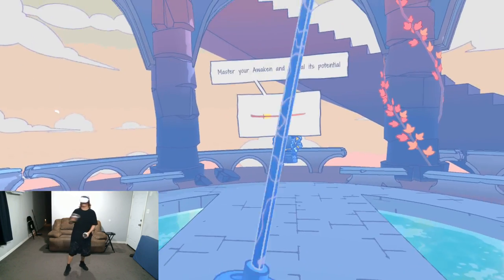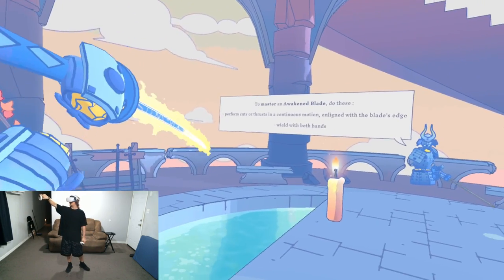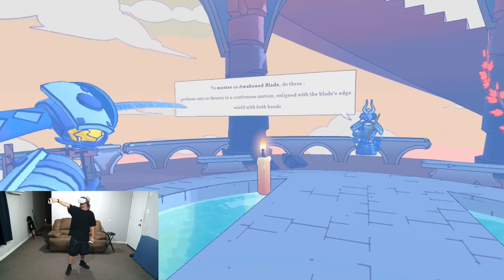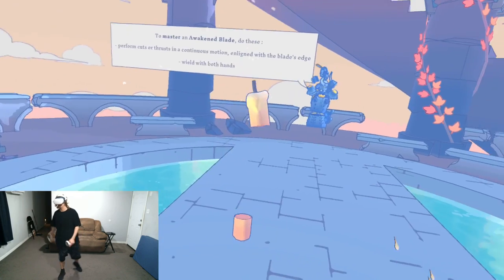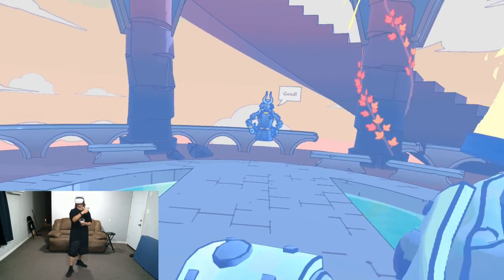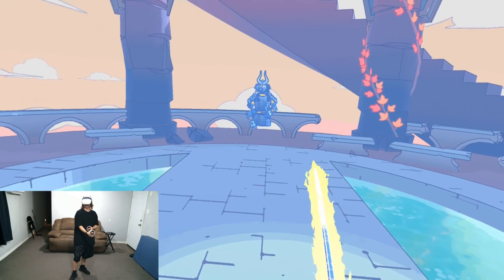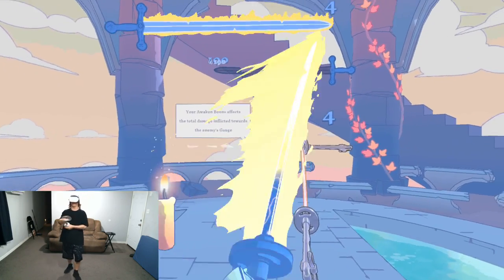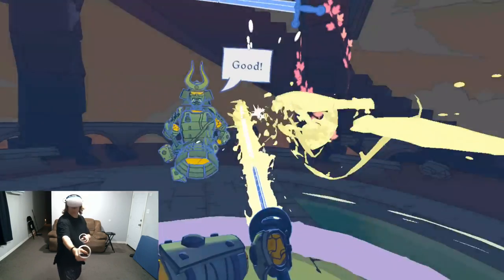Let's continue to the advanced combat. To master the awakened on the blade, you want to perform cuts or thrusts in a continuous motion aligned with the blade's edge, wielded with both hands. As you can see, the training dummy is doing nice clean cuts and thrusts while two-handing the sword. We maxed it instantly with a nice clean cut right into a pose — which is how you really want to play the samurai. A mastered awakened will quickly deplete your opponent's gauge. Samurai can do a whopping 290, almost 300 damage in one cut — cutting people's blades in one hit with their fully awakened cuts.